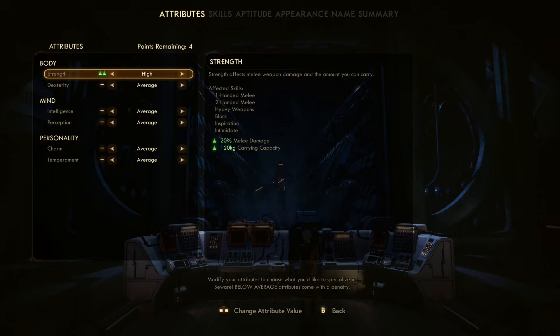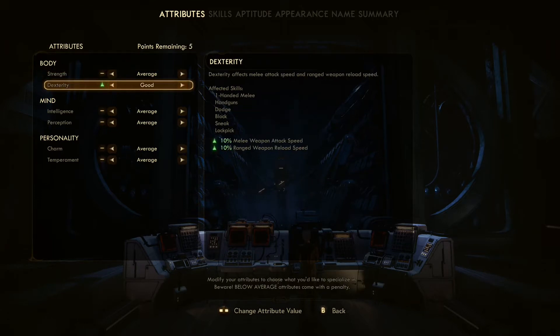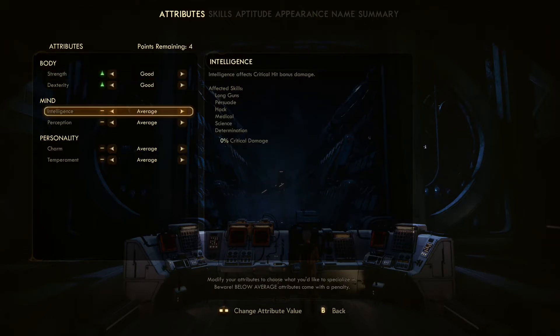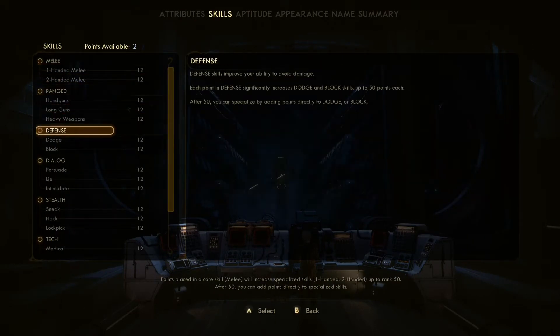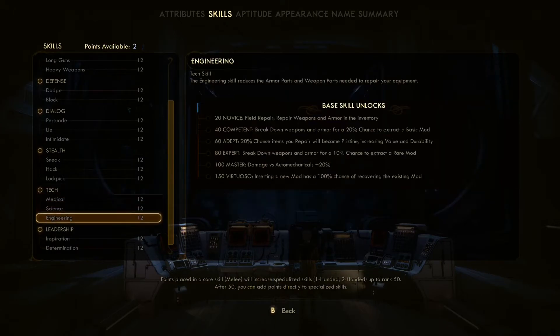If you're anything like me, character creation takes up way too much of your time when jumping into a brand new RPG. Selecting what perks and attributes you want can really tip the scale of how you play the game, but what takes up most of my time is making my character actually look good.